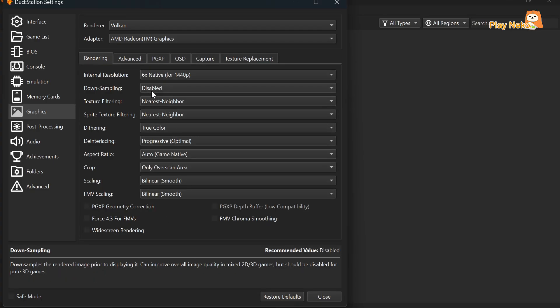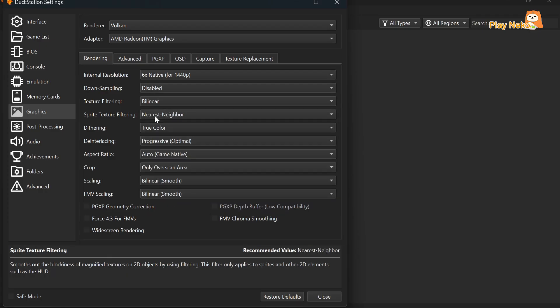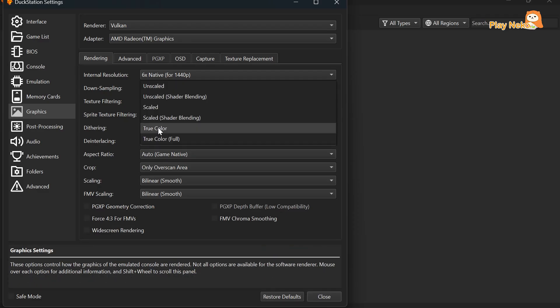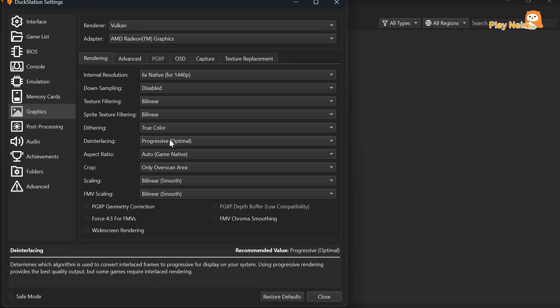For Down Sampling, set it to Disabled. For Texture Filtering, this option sharpens or smooths textures on 3D objects. Nearest Neighbor keeps the texture close to its original look but slightly sharper, while Bilinear makes the image smoother though it may reduce some fine details. Sprite Texture Filtering works the same way but is specifically for 2D games. For Dithering, this controls how colors are displayed and helps reduce rough color gradients or visible banding. Choose True Color to make colors look smoother and more natural. For De-Interlacing, choose Progressive Optimal, as it provides a cleaner and more stable result for most games.